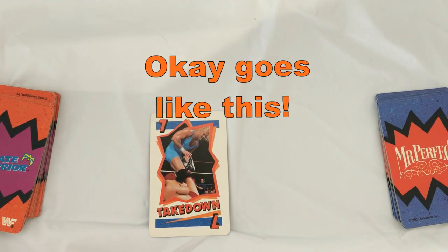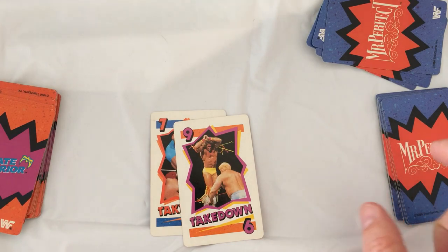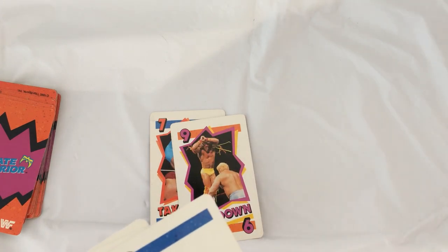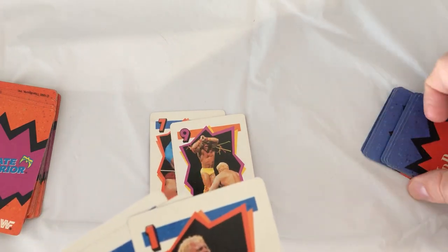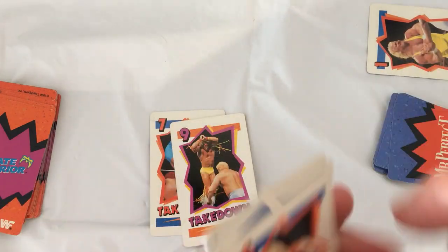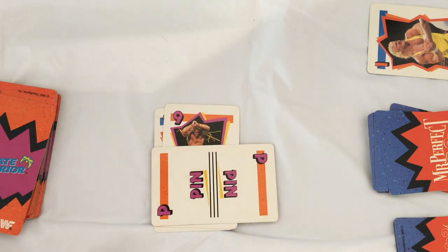So Mr. Perfect started with a seven and he has three cards. We'll draw a new card. Warrior's going to play a nine, draw a new card. Now say Mr. Perfect doesn't have anything higher than a nine or a break hold — let's say he doesn't have a break hold. All he has is a one card, so he has to discard a card and draw a new card. He doesn't play. So that means the nine is unchallenged. Now the Warrior can play one of his pin cards sideways and draw a new card.